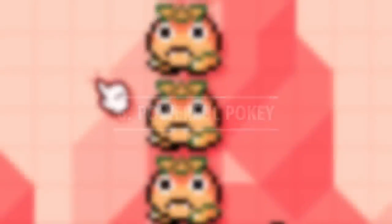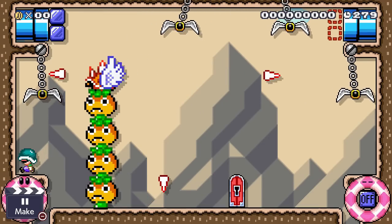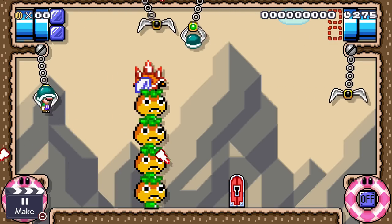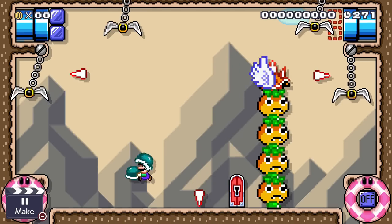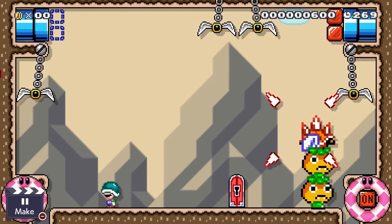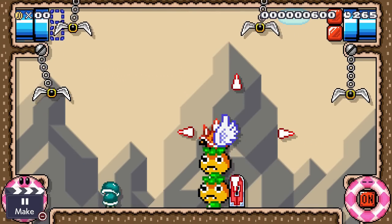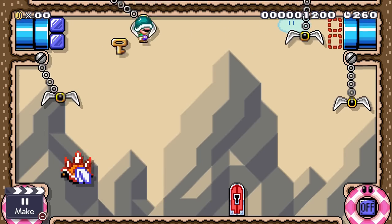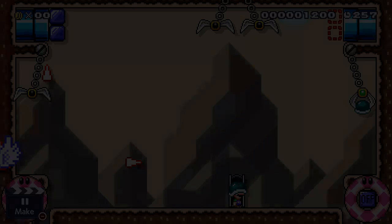King Pokey is seeking vengeance for being rejected from Mario Maker 2, and poor Luigi is stuck in the crossfire. This giant Pokey is made up of four stacked Goombrats with one flying spiny on top, shooting projectiles at Luigi while he makes his way around the arena. He must pick up shells and launch them across to damage the body of the Pokey. Once King Pokey is finally defeated, Luigi is rewarded with a key and exits safely out of the arena.